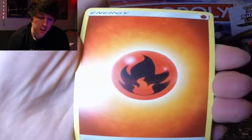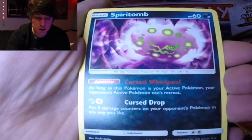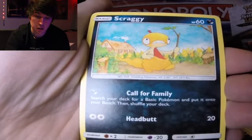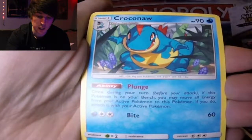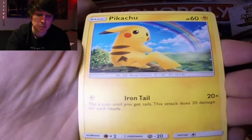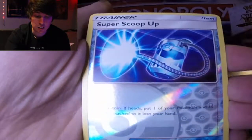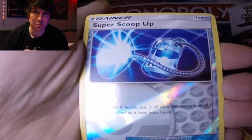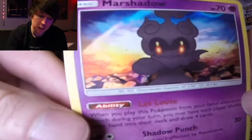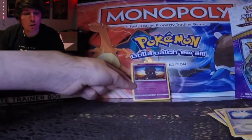Fire energy, Inner Roar, Spiritum, Super Scoop Up, Scraggy, Croconaw, Jynx, Pikachu, Ekans reverse — wow, reverse Super Scoop Up — and then Marshadow. Okay, well that's a good start. I have it from before but we're doubling up.